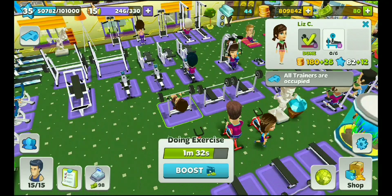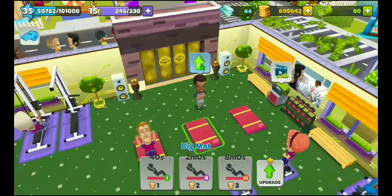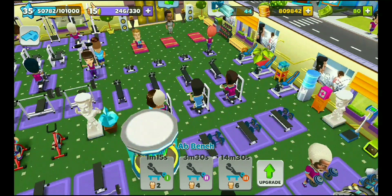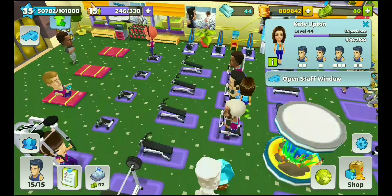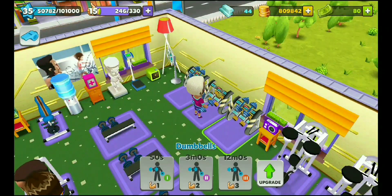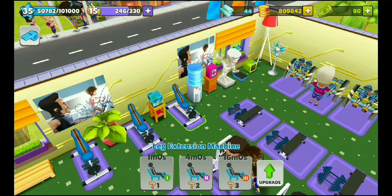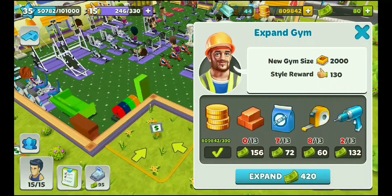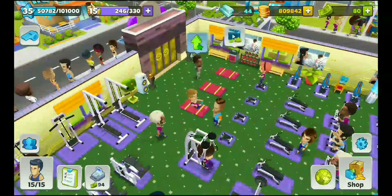There are four different types of body areas. The big mat develops the chest. Then comes cardio equipment. Then tricep equipment — the cable machine and the dumbbells also develop your tricep. The leg extension machine develops your leg muscle. You can assign each client who comes to each of these machines.